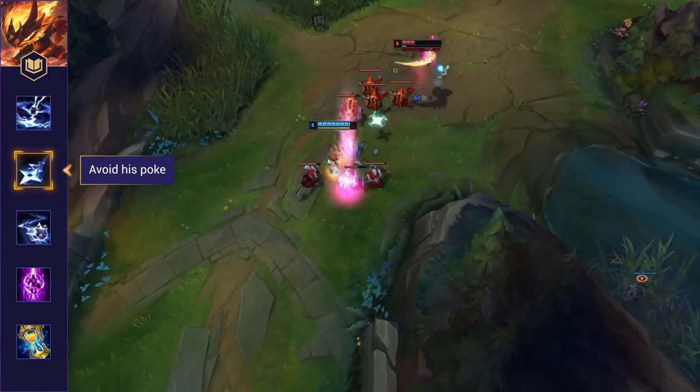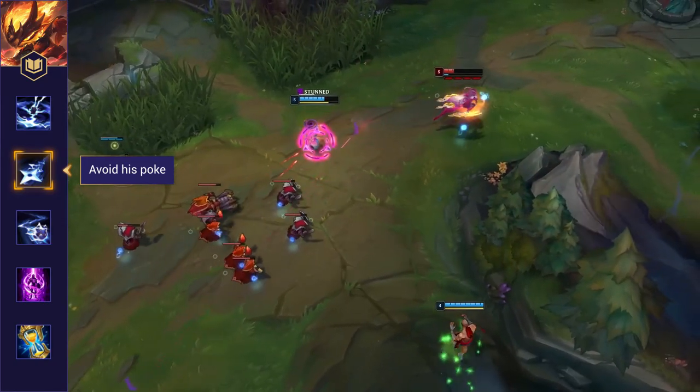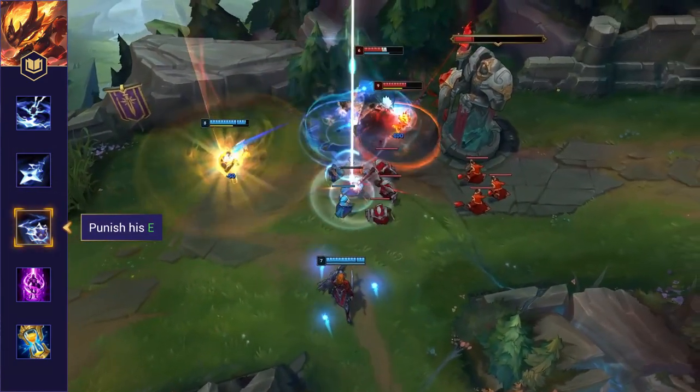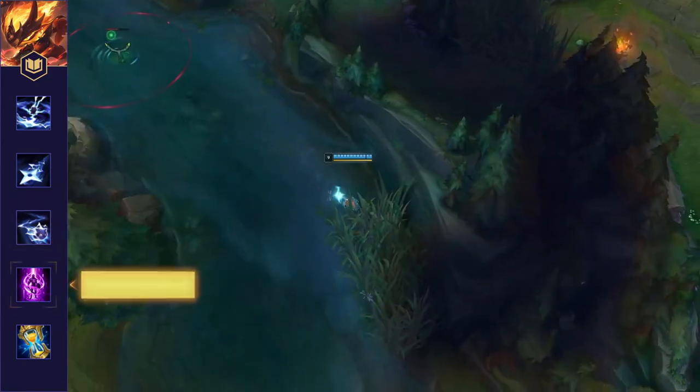Avoid unnecessary poke. Kennen's harass is brutal with his auto attacks, W and Q. Try to avoid taking too much damage and sit behind your minions to avoid his Q. Punish his E — Kennen needs this ability to escape, so if he uses it aggressively make sure to punish him.